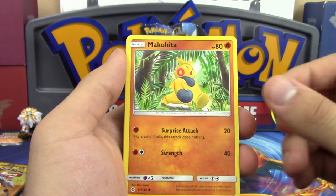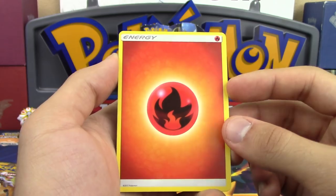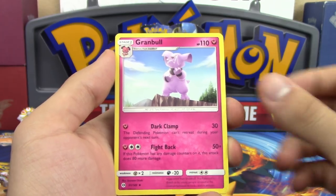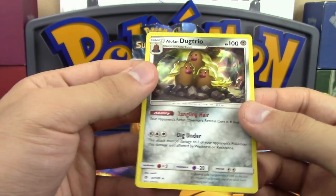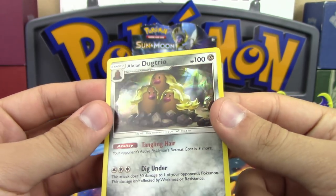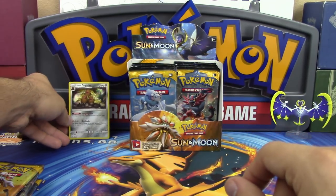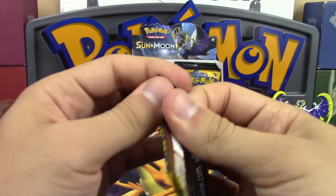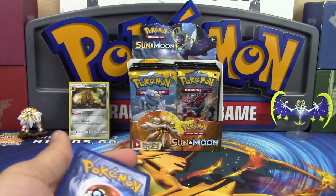We love the new art style for the energy cards — much better than the XY ones. Pulls include Metapod, Granbull, Double Colorless Energy reverse holo, Grubbin, Alolan Dugtrio as our first holo. The new holo pattern style looks great — much better than XY and Black and White. The reverse holo pattern is the best one by far, all day long.